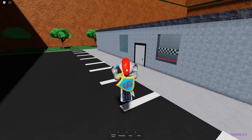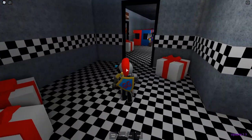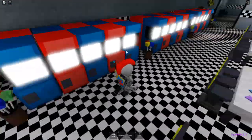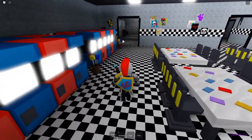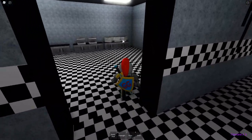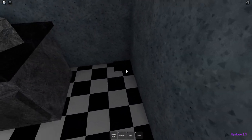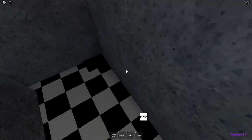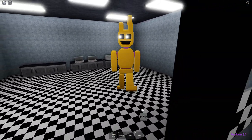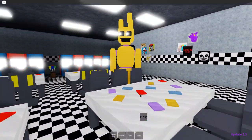The first secret character is over here in the pizzeria. You want to head into the kitchen and go straight back. You can tell it's a secret character because of this extra little black square. Step on it and look at that — we got an extra character. Isn't that great? I think it's pretty cool.